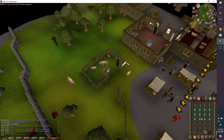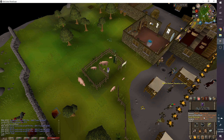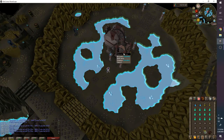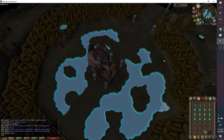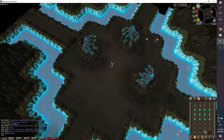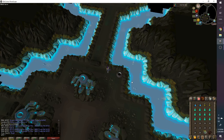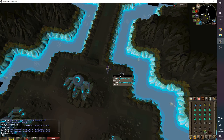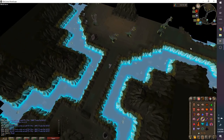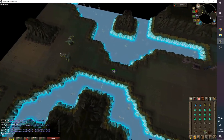I bring Law runes and Air runes to teleport to my house. To get to the boss, go to Mount Karuulm — I use the scroll, but you can also use the fairy ring. If you have 88 Agility you can use the mysterious pipe shortcut; it's barely faster. You can also eat a Wild Pie at 83-84 Agility for +5 boost and use the shortcut, but it's pretty minor.